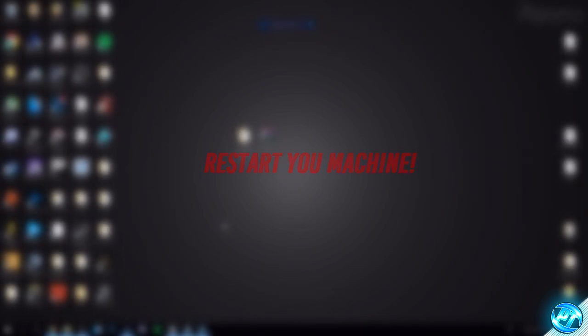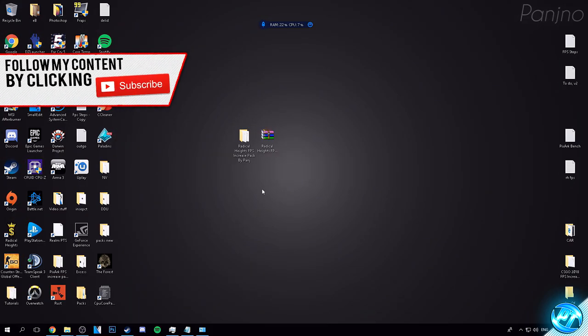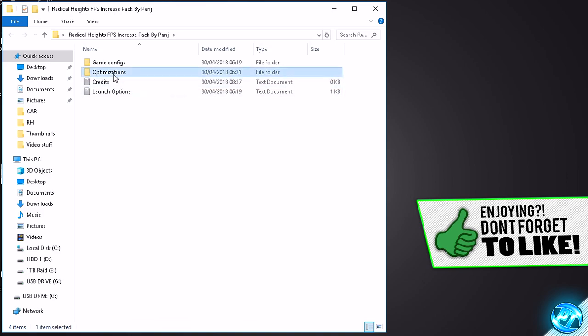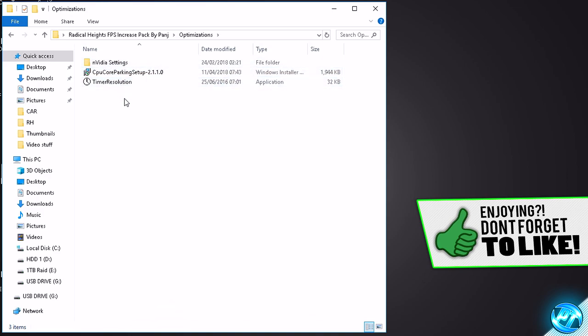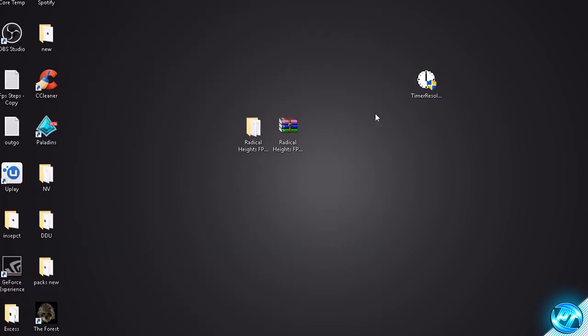Welcome back to the video guys — you should have now restarted your systems, open up Steam and we should be good to boot into our game. But before we do that, we're going to do the last step of this video. Simply go into the FPS pack, go to the Optimizations folder one last time, get the timeresolution.exe, drag it and drop it onto your desktop.